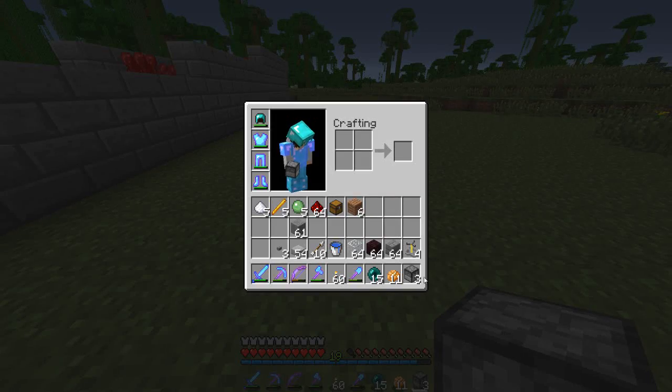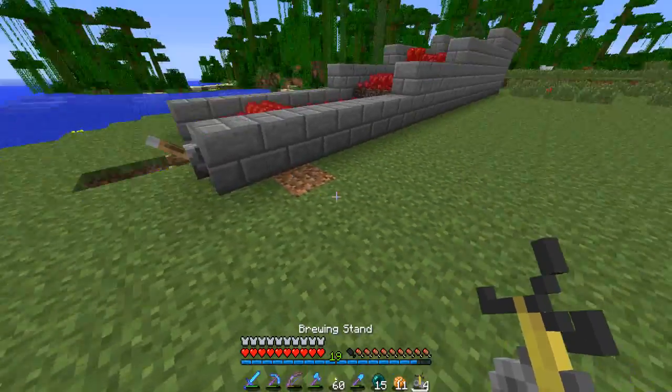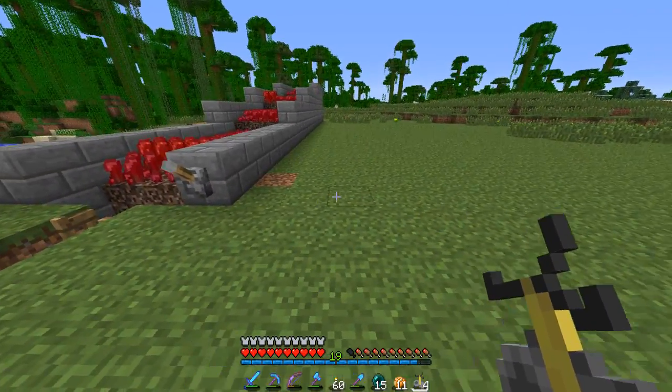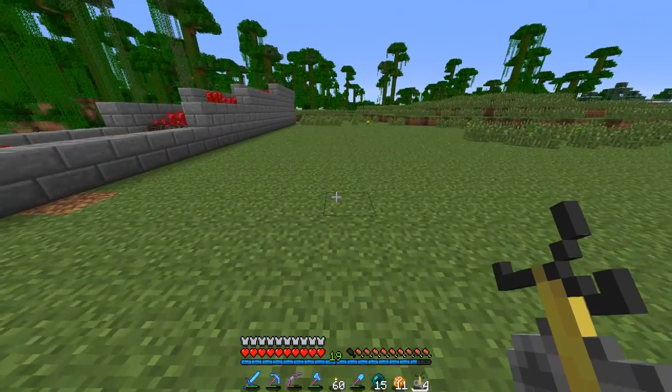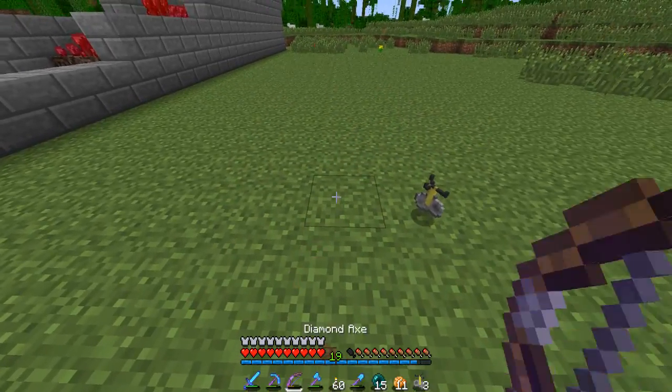Okay, so the first thing we need to do is plant down our brewing stand, which I've made previously before I started the episode. And I'm going to move this just a bit over here. Right here should do it. Let's make it so it's like facing us.